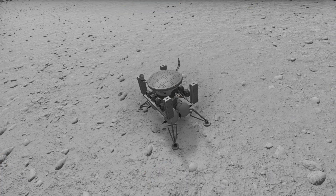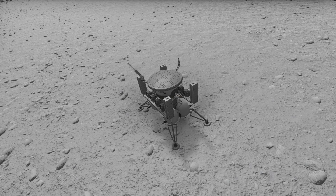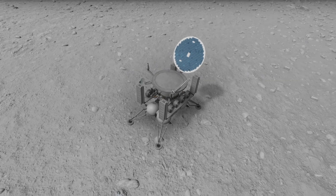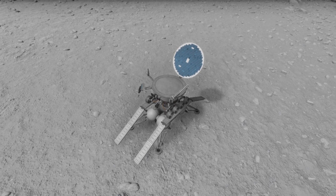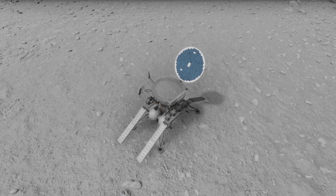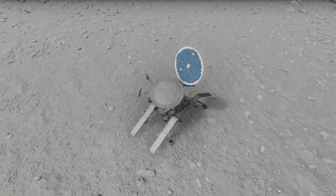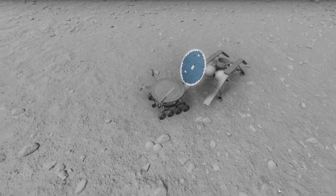Now I can use the action groups I programmed to first deploy the antenna, which is now tracking the Kerbin. Then I can deploy the solar panel lid, the ramp for the rover to get down, and then detach the rover. Except my wheels are going to act a bit weirdly — the motors are still disabled. Somehow the rover starts moving and we kind of end up going a bit sideways. Getting off the landing platform doesn't go as smoothly as I wanted, but we end up on the surface fairly unharmed.